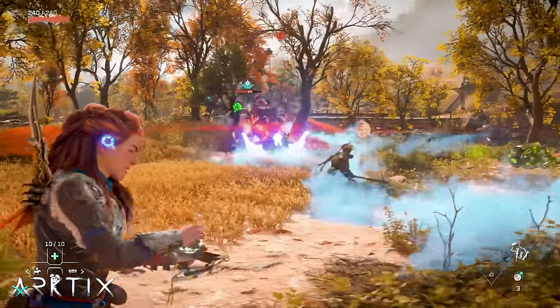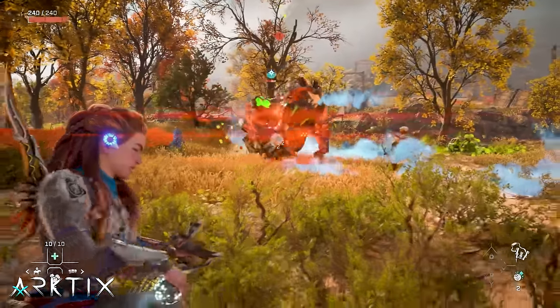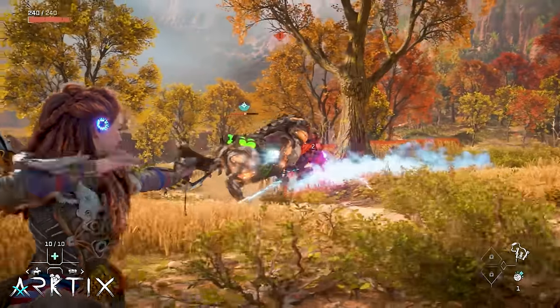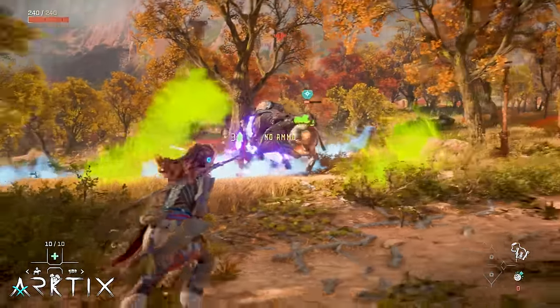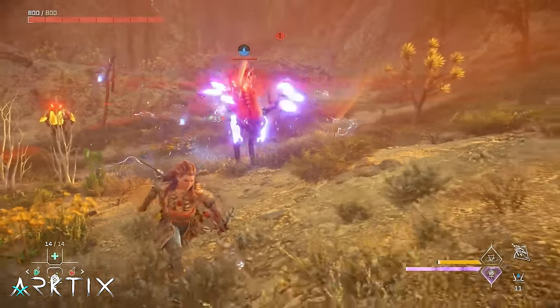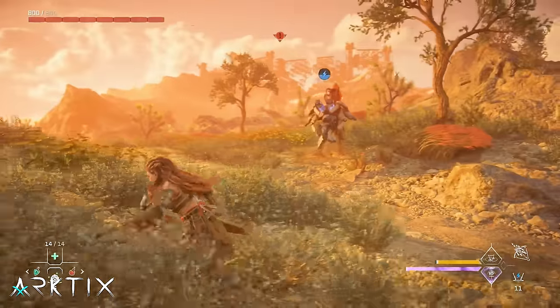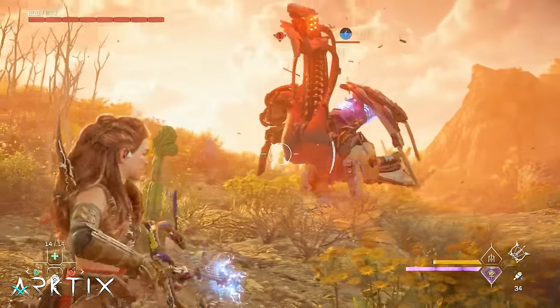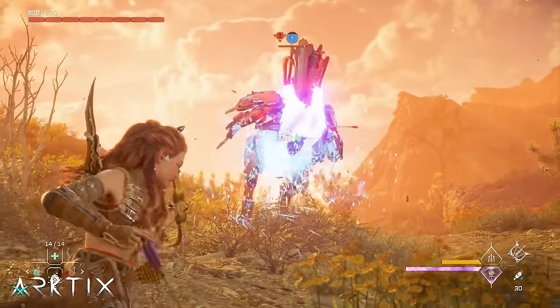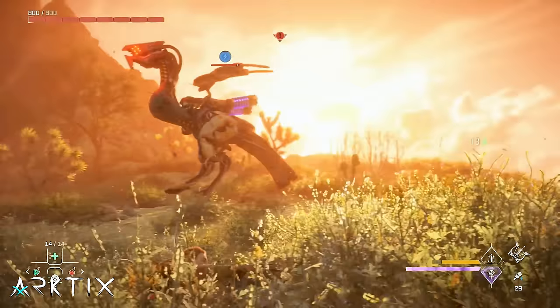Unfortunately, you won't be able to leverage frost much until you get out of the Daunt because you won't have good frost weapons. It's a bit tough to leverage any of the elements early on, especially on higher difficulties. In some situations, you can apply shock with the tripcaster and shock warrior bow, so definitely use that whenever you can. But overall, applying elemental states gets much easier once you get some better gear.